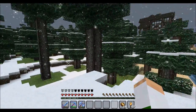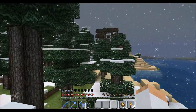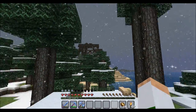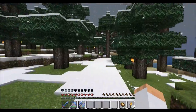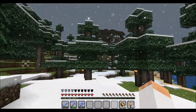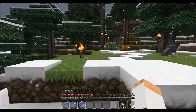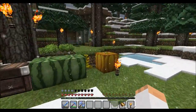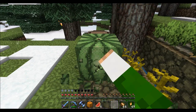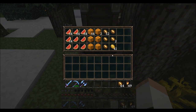One thing I completely forgot to mention — you'll notice the texture pack is different. This is the John Smith texture pack. I've been trying it out, and I really like it. I love the fact that it's very medieval looking, very rustic. That's the style I really like. I never used it before until a couple days ago, and so far I really like it. I think I'm going to be playing with this one for a while.